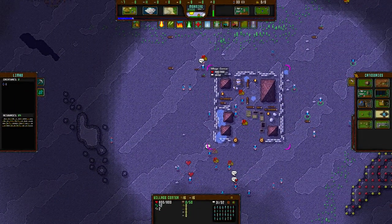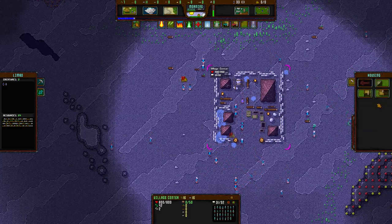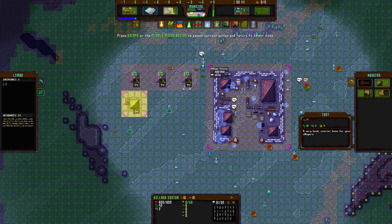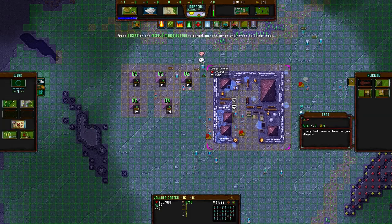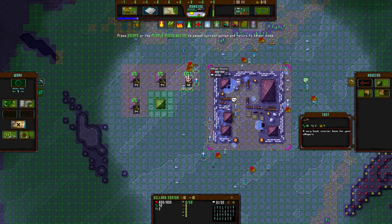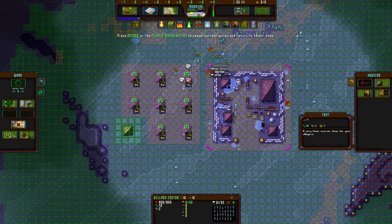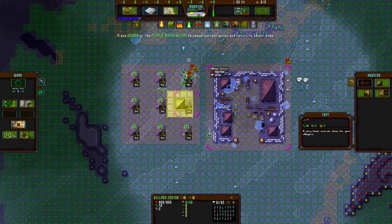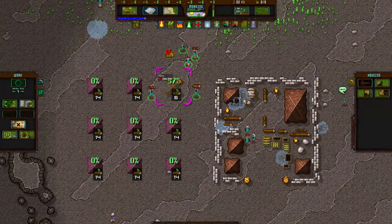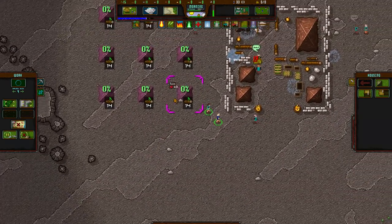So now we have the village centre built and the build menu is available. We have three main buildings we need at the very beginning. We need housing — we need tents. Your people need to live inside tents because they get happier inside a tent. They mate inside buildings and have children — they level up doing so. They also regain their health inside buildings, allowing them to recoup from damage. And most importantly, during summer they don't get heatstroke and die, and during winter they don't get frostbite and die. So make sure you have houses.